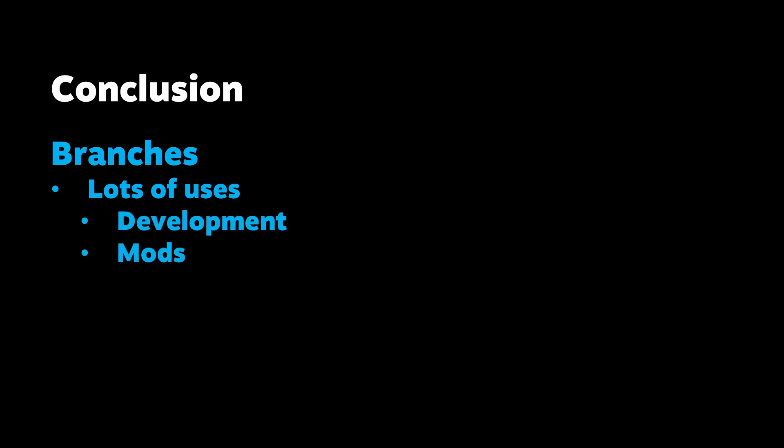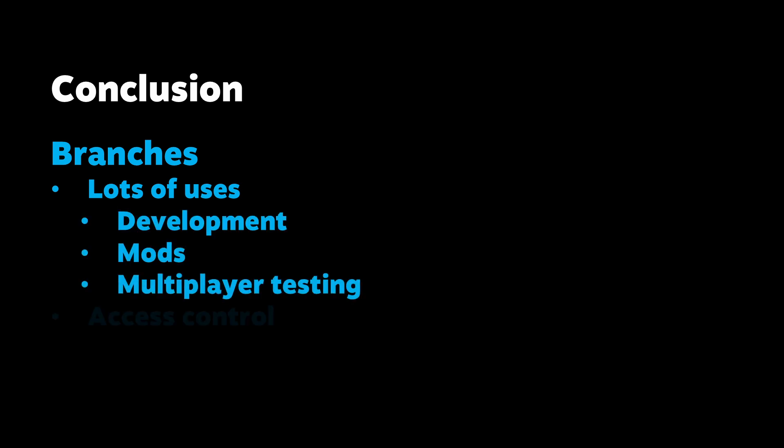To wrap it up, branches are a flexible tool for development, testing, and release management. They provide a way to isolate changes, test features in parallel, and manage access, whether for internal QA or public previews. With support for both private and public visibility, branches can help teams stage and validate updates before pushing them live. We've seen them used for a wide range of workflows, and we hope they'll be useful in yours too.